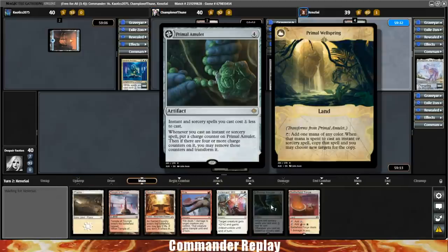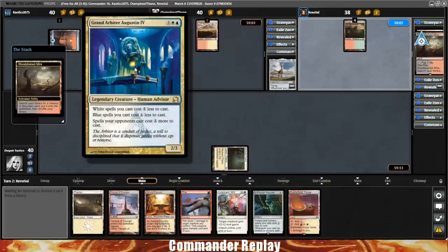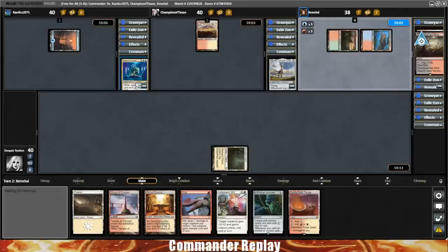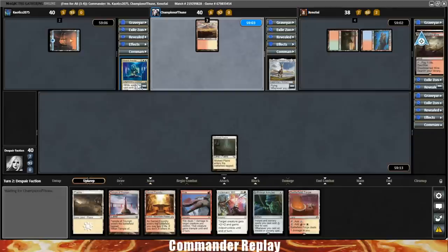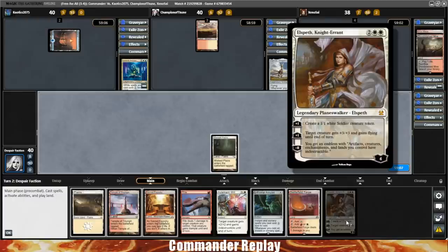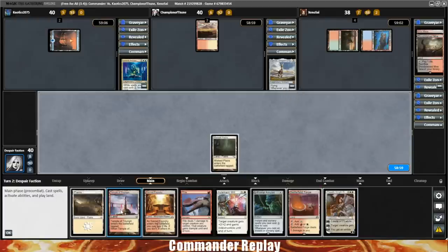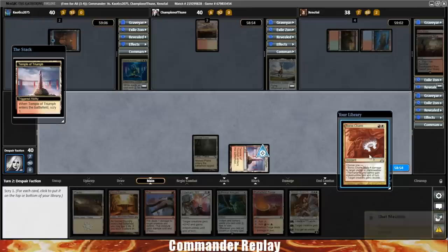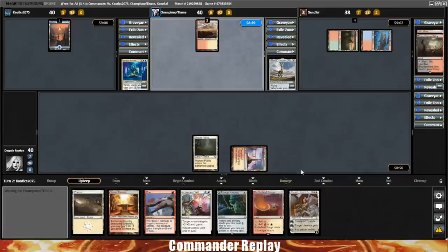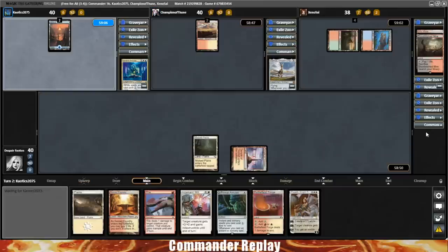Primal Amulet should be interesting — it's one I haven't messed around with too much in Feather builds, but I think it should fit really well. One opponent says they don't know why this deck got selected, as the new UI on Magic Online is a little weird sometimes. That brings it back to our turn. We draw an Elspeth Knight-Errant. Let's go ahead and play the Temple of Triumph — there's a Boros Charm on top, we'll keep that. Turn three will probably just be blindly slamming our commander and hoping it doesn't get blown up.